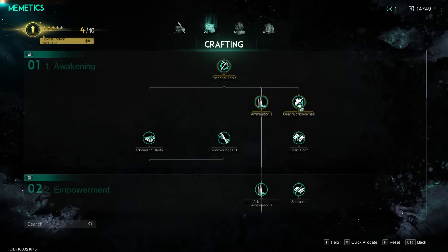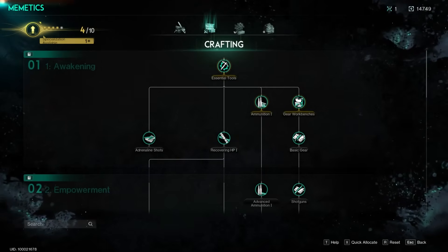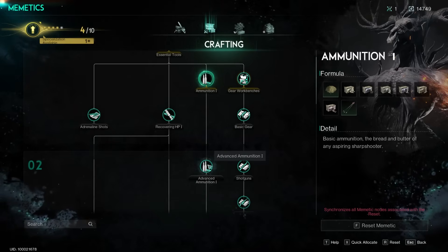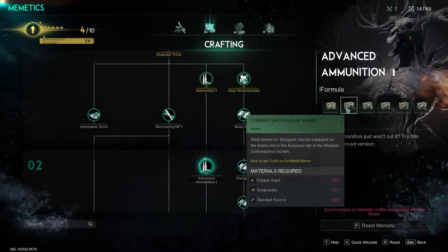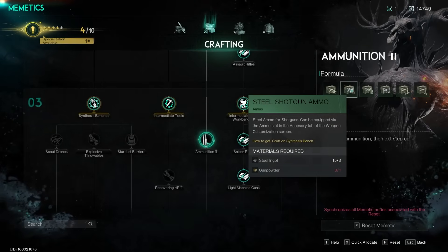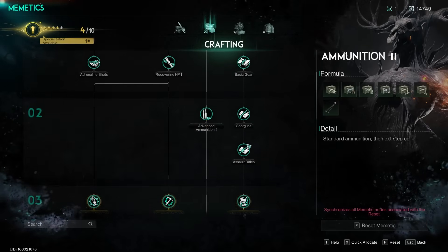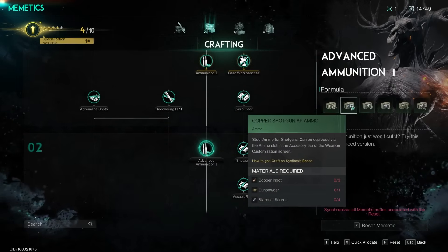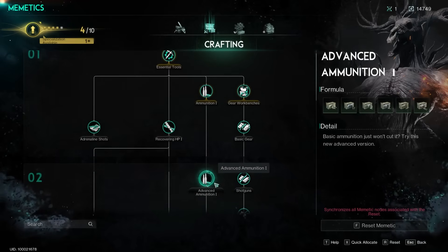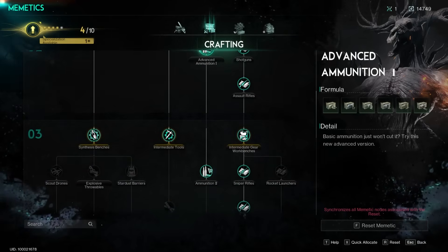You also want to make sure you're crafting the ammunition type memetics at the same time. Ammunition one gives you copper ammo, advanced ammunition one gives you copper AP ammo, and ammunition two gives you steel ammo. Steel and copper AP ammo does significantly more damage than previous versions, so every chance you get to upgrade your ammunition you'll be doing a lot more damage.